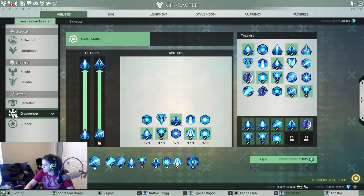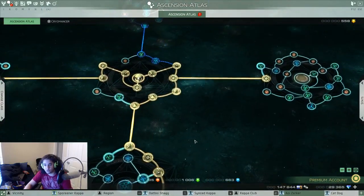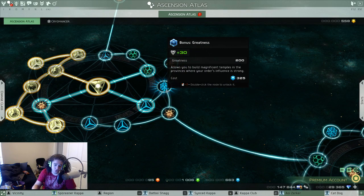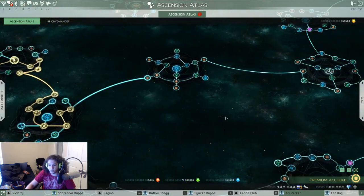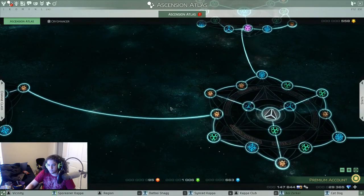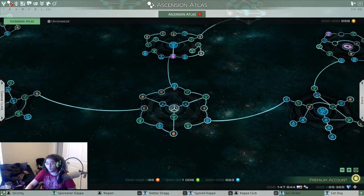To get Greatness, press K to go to your Ascension Atlas. You'll see small cube-shaped nodes — those contribute Greatness. I'd recommend picking up any that are close to your path. For example, there are Greatness nodes I pick up along my route here, here, and here. These are really important because they allow you to scale your health, which is essentially your mitigation in this game.